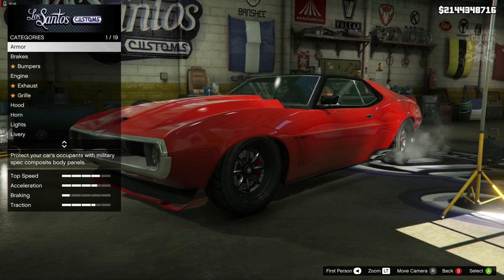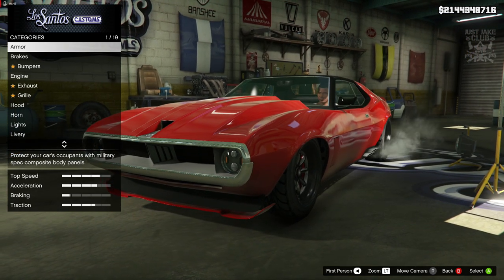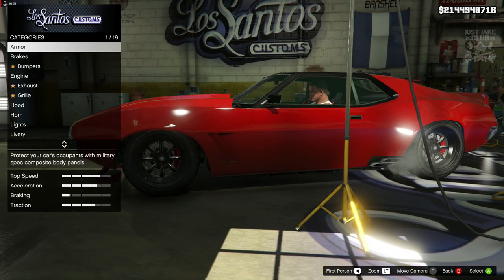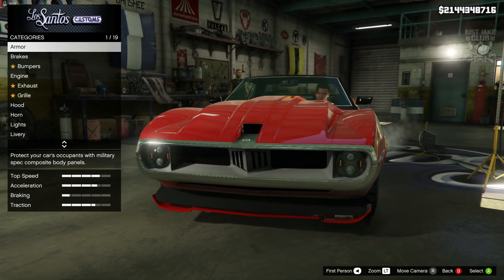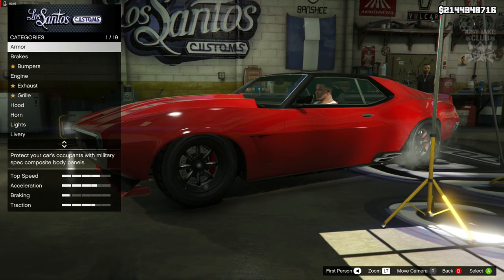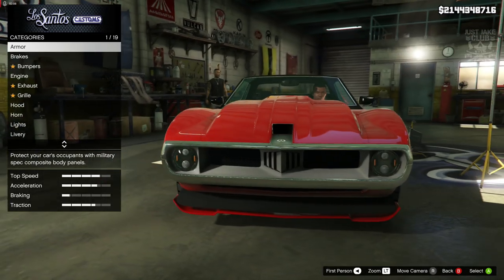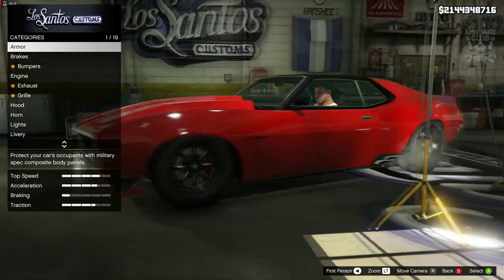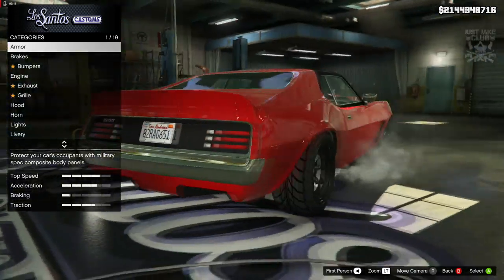I think the Shyster Deviant actually does a better job at recreating a Plymouth GTX. The overall body shape is a lot better than the Gauntlet Classic in regards to comparing them to a real-life GTX. The Deviant has got more characteristics of a GTX — it's got a very similar front end, including the splitter, the headlights, and the headlight trim. The side shot and the rear are also very similar.